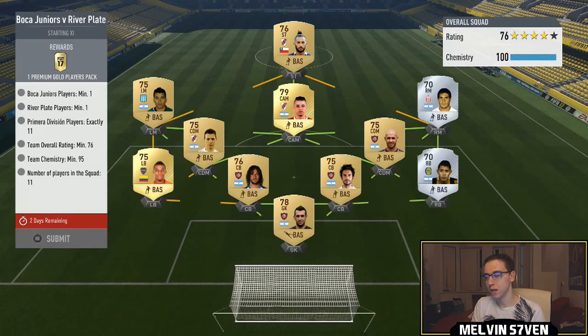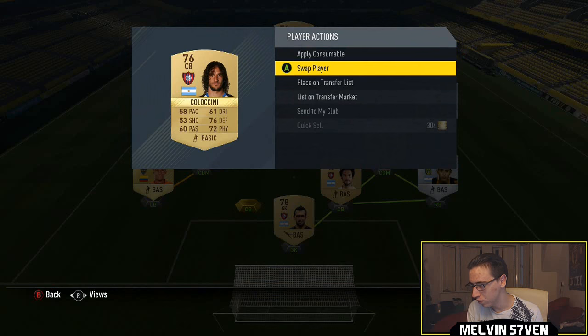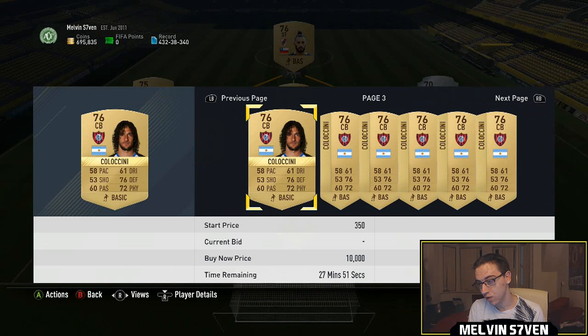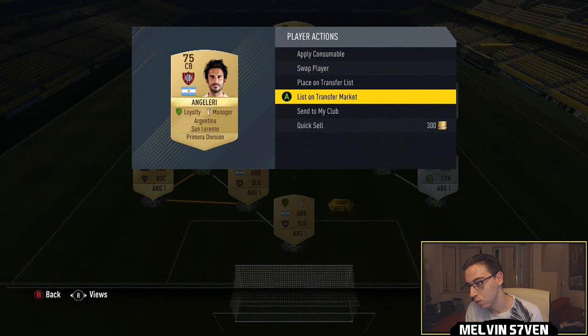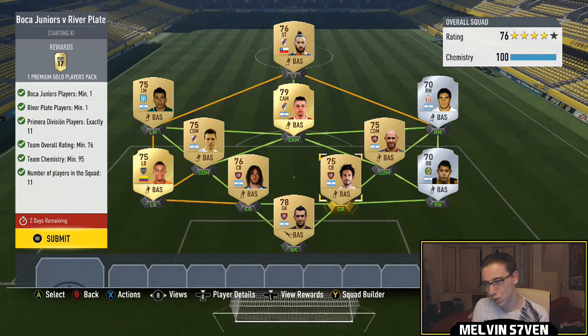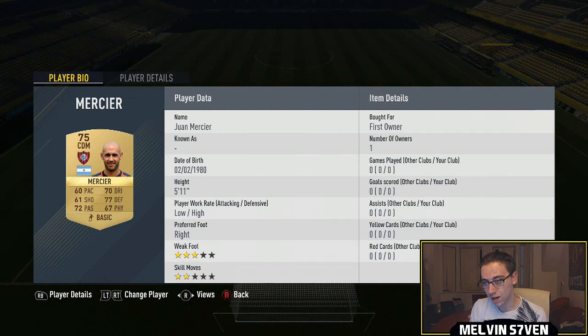Moving on to Boca Juniors versus River Plate — all of these are going to be quite expensive, it just depends what you want to do. I thought it might be one of the cheaper ones but every single gold in the Primera Division is going for a lot, even the San Lorenzo ones. You need one Boca Junior player, one River Plate player, and then 11 Primera Division — which is the Argentinian first division.